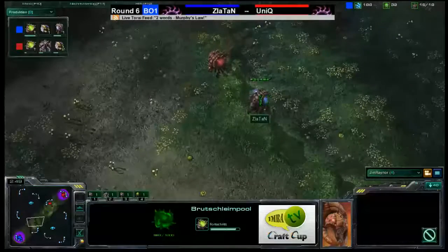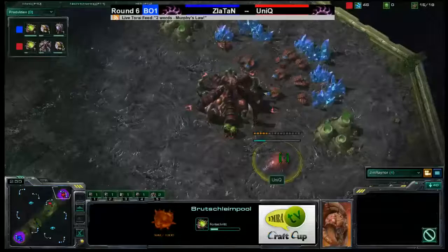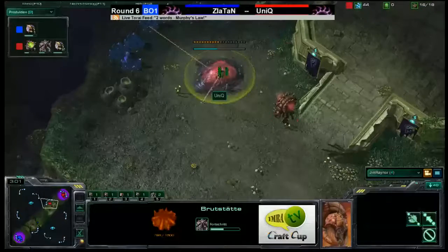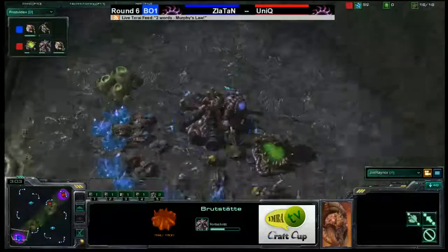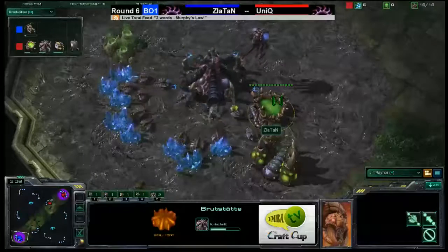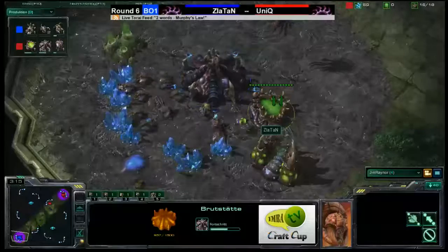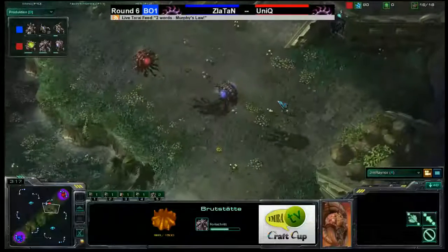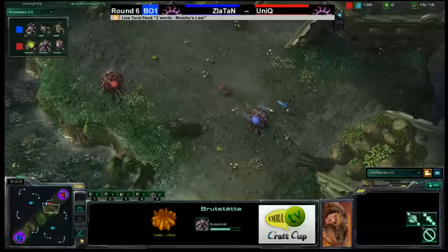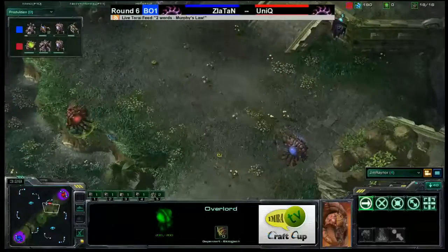Hopefully Unique has an exact idea of how to defend, but he's going to be threatened pretty quickly. On Steps of War, when you expand, you expand closer to your opponent, so it definitely makes quick expanding a lot more difficult. Zlatan is going for a Queen — no cheesy fast Zerglings — but he's spotted the expansion with his Overlord. So both players know exactly what they're up against build order-wise.